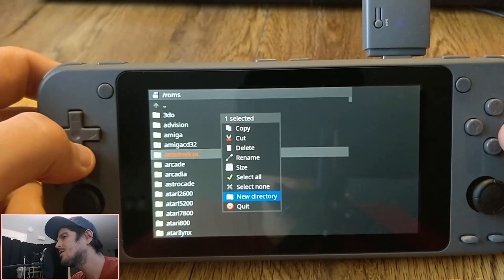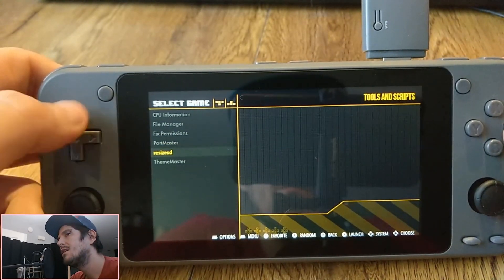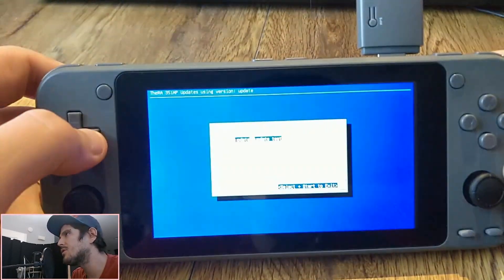I've replaced the file manager with this file manager because it does images and allows you to edit text files. We've still got Portsmaster here. Resize SD is just for if for some random reason your SD doesn't expand on first boot — you can use that and it'll recreate the process and fix it for you.